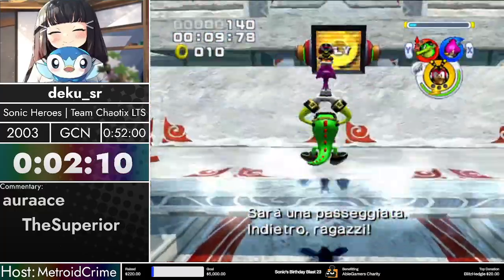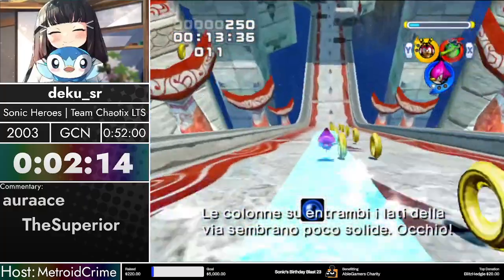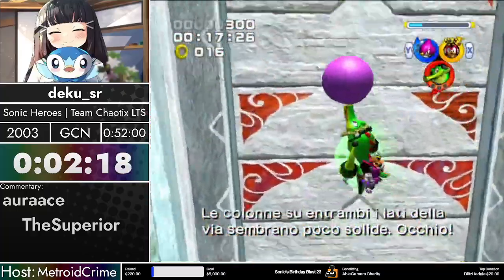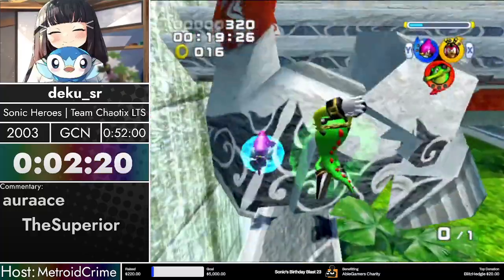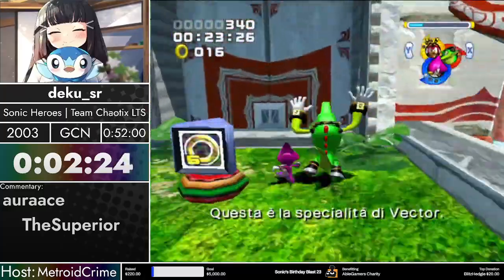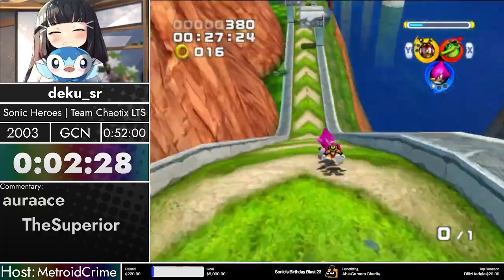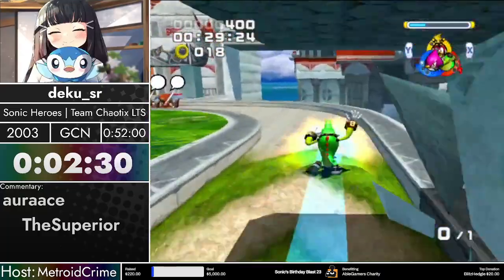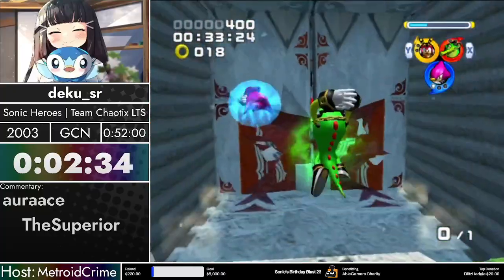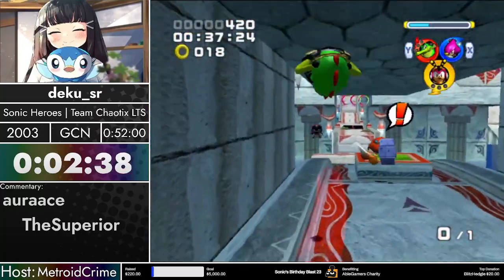This one, despite having an objective marker, is basically a get-to-the-end stage because the Chao is just at the end of the path. There are not many opportunities for buff boost because the long open section actually gets cut out by a flower, so it would be faster to take the flower than to skip the turtle section with the mop boost like you see in other teams.